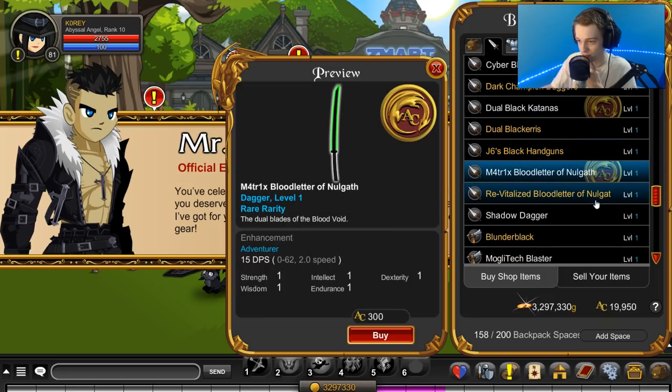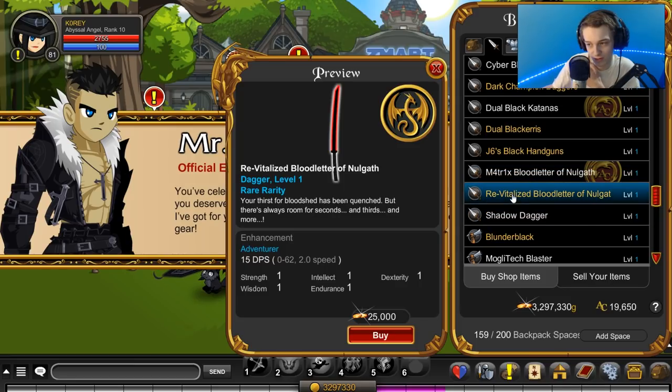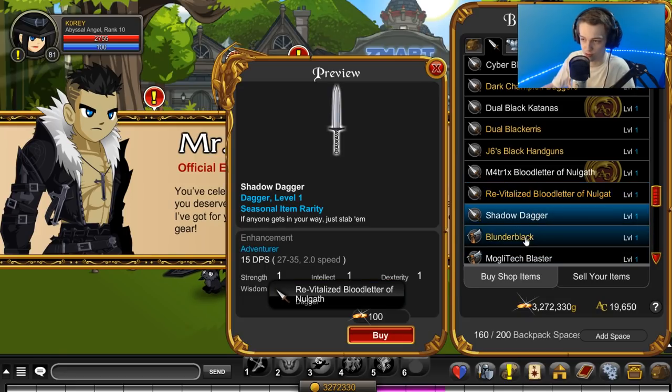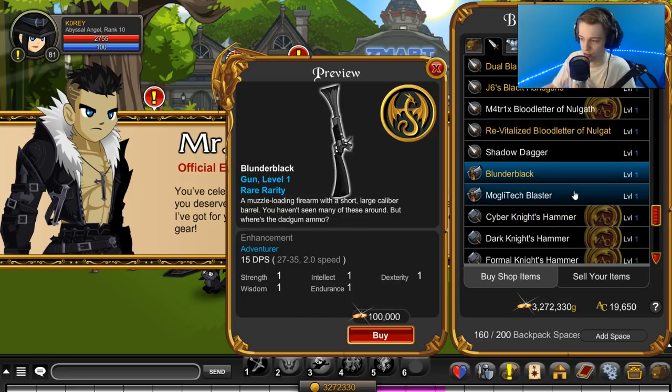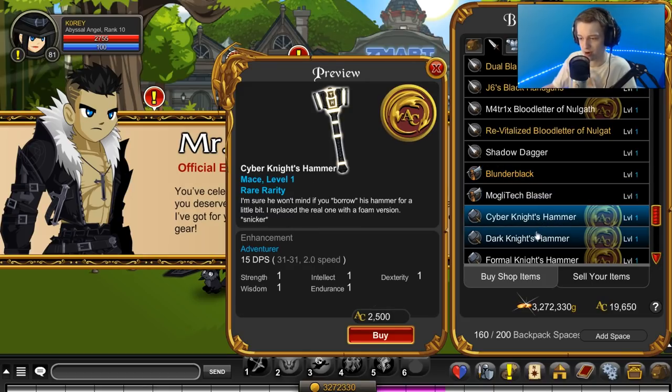Matrix Blood Letters. Okay, we got the Cyber one. Do we have the Matrix? Maybe. This is only member only. So the red blood letters releasing here are only member only, which is really weird. Because the red ones, I think, are the best looking. They're really cool. Animation on the two - okay, there is the...